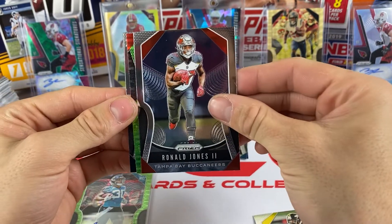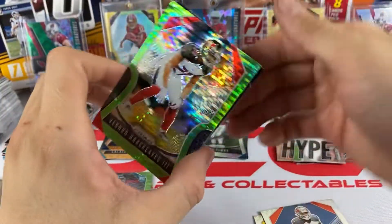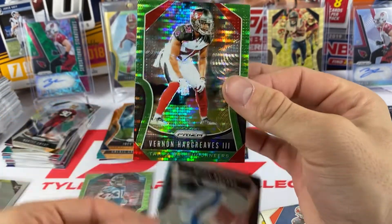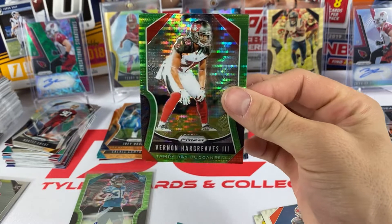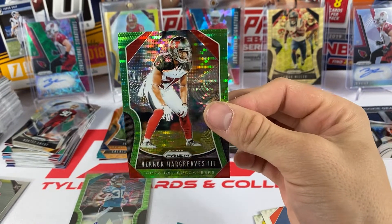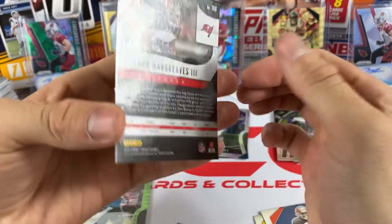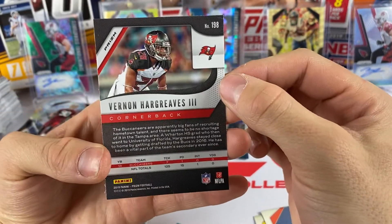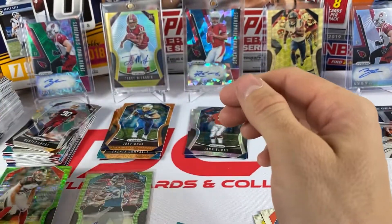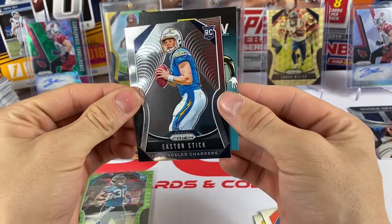We have a green pulsar Vernon Hargreaves, who just got cut by the Buccaneers - not sure who picked him up, let me know in the comments. Vernon Hargreaves the Third is our neon green. We also got an Easton Stick rookie. So four packs left.